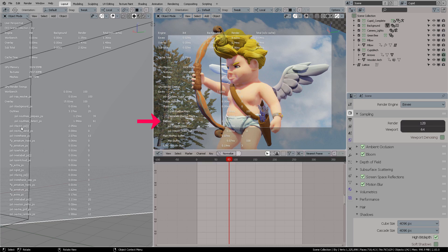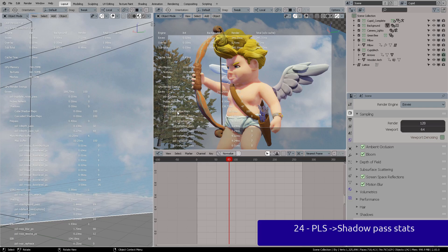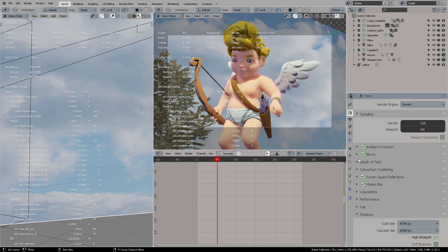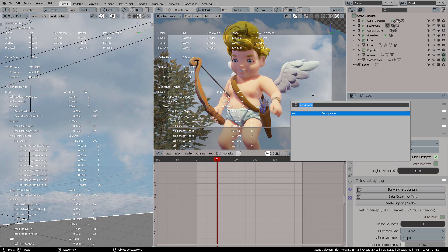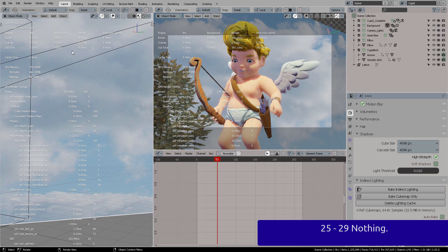Number 23 gives detailed stats about the VRAM used to represent your shading model. Number 24 brings more information about shadows — you can see the numbers there. If you bake the indirect lighting, you can watch how the numbers react and show the progress of your render scene. You can do that on your own time through experimentation. From number 25 to 29, the viewport doesn't do anything at all.